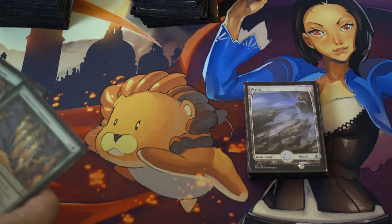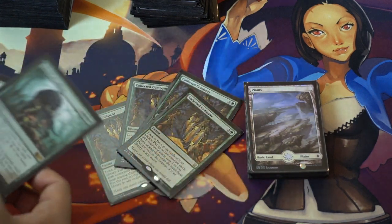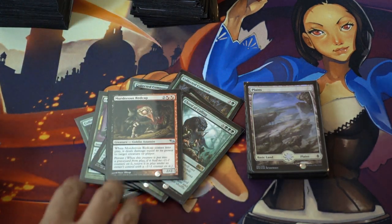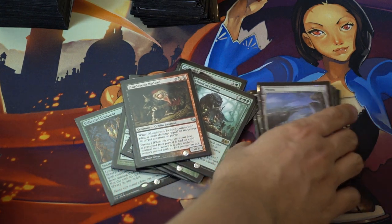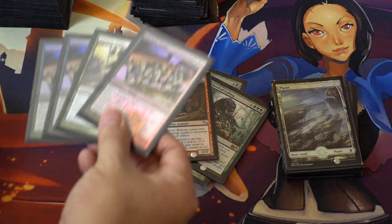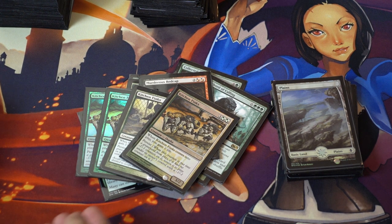Next we're going to talk about the four Collected Companies — four CoCos. And four of those. You have one Murderous Redcap, so you're running off the Melira combo. I tried to do Phyrexian Unlife, but that doesn't really work because they can kill the Melira or the Unlife. I read it wrong — Phyrexian Unlife means you cannot lose the game due to life loss, so if your life is less than zero you still don't lose the game. But you get damaged in poison counters, and Melira doesn't allow you to take damage in poison, which is good. But if they get rid of the Unlife — with Negate, for example — you just lose the game.